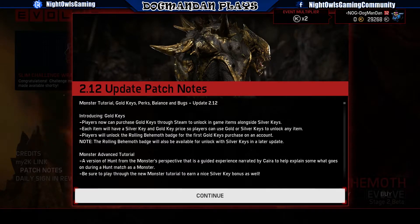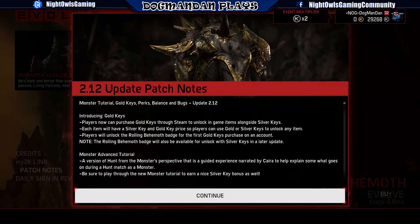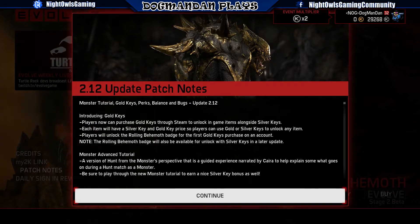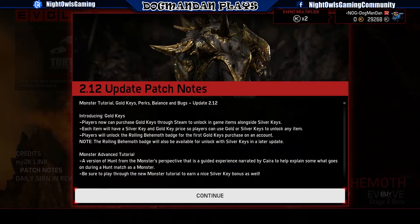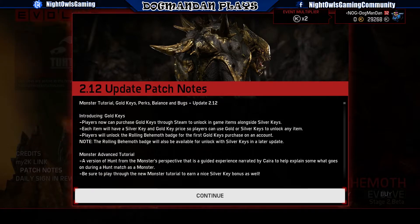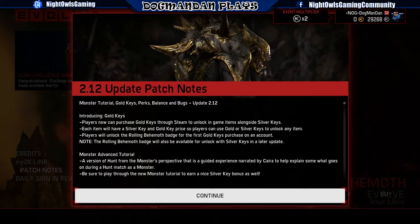Players can now purchase gold keys through Steam to unlock items alongside silver keys that you gain in-game. Gold keys are your cash shop items, while silver keys are your in-game earnings. Each item will have both silver key and gold key prices. Players will unlock the Rolling Behemoth badge at the first gold key purchase, just as an FYI.